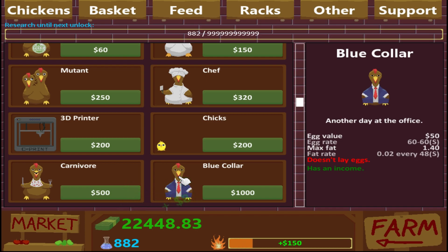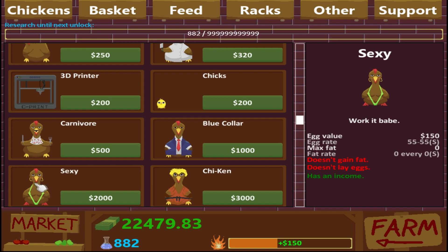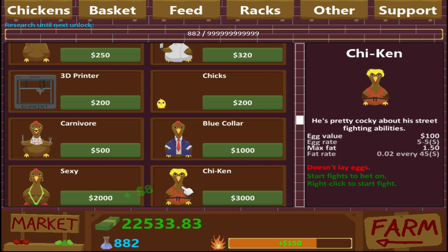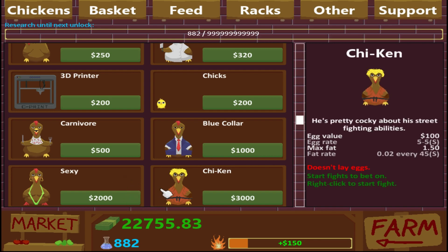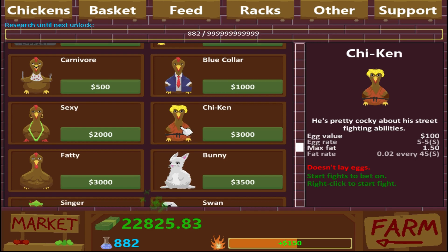This guy basically earns money — straight up every 60 seconds earns 50 bucks. Blue collar, doesn't lay eggs, has an income. We've got the sexy chicken, which is funny looking, that basically doesn't gain fat, doesn't lay eggs, and has a much better income. So blue collar would be pointless to get because of that. This next dude's awesome — doesn't lay eggs, starts a fight to bet on. It brings in 100 every five seconds, which is really good. That's better than any of the guys collecting.